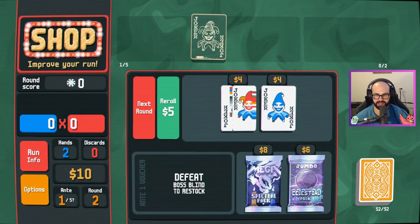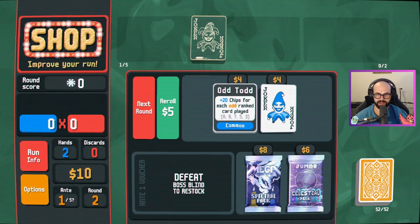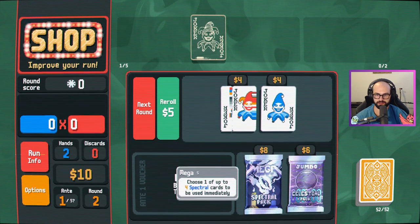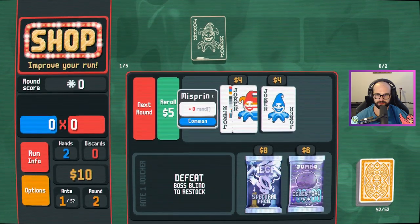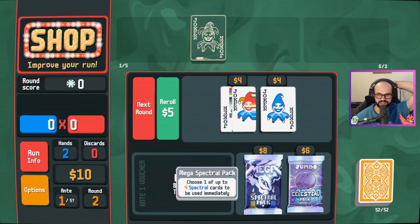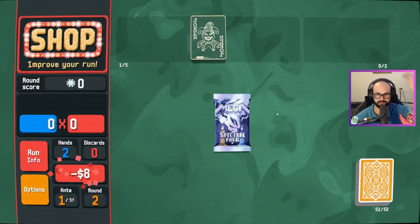I was thinking about this the other day — I think plus chips is bad. I don't see any benefit of going for plus chips; I think you only want the mult. Mega spectral pack. What's the spectral pack? These are not spectral — I don't know what this is. I'm trying the mega spectral pack.